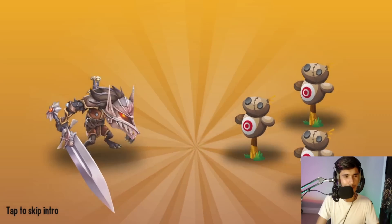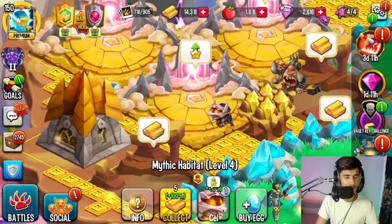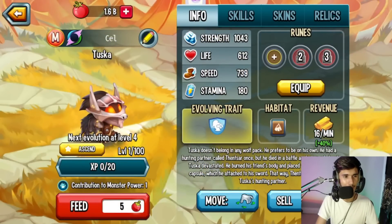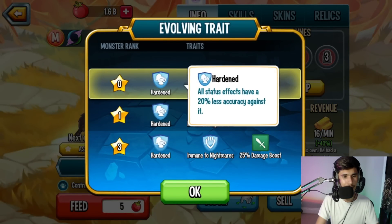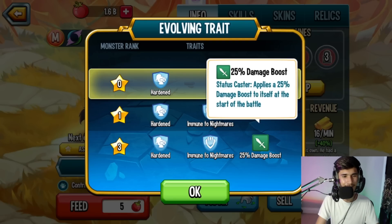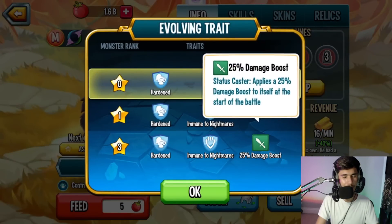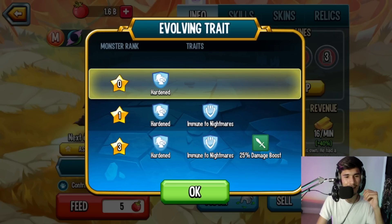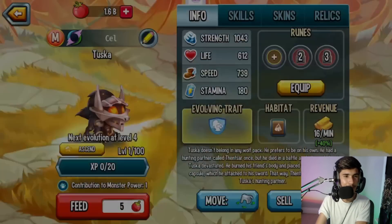This monster kind of reminds me of Ingue, by the way. The attack animation is basically a bunch of mini Tuskas running at the enemies. We have the monster here and we can ascend it because I have enough cells. Take a look at the trait: you have Hardened, which is actually quite decent, then Immune to Nightmares - not so good - and then a 25% damage boost just to himself. I thought it was 50% but it's actually 25%.